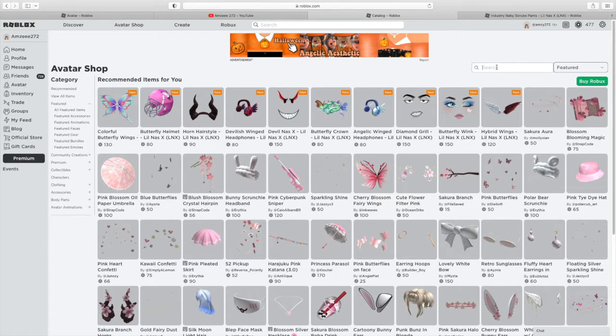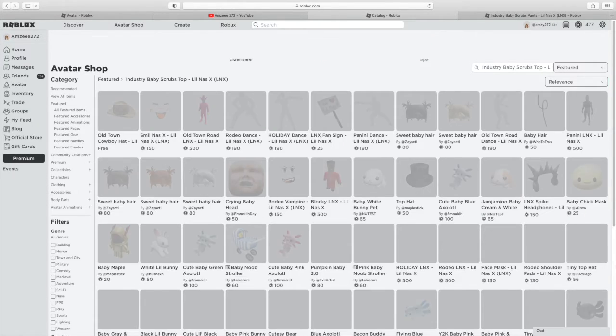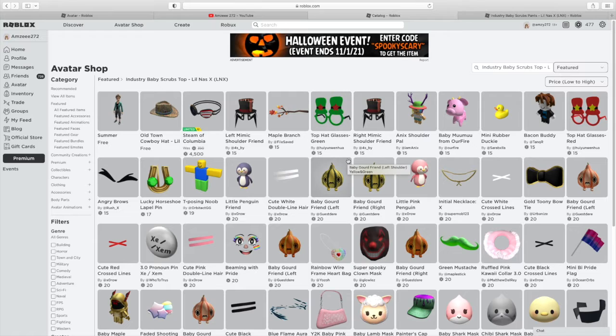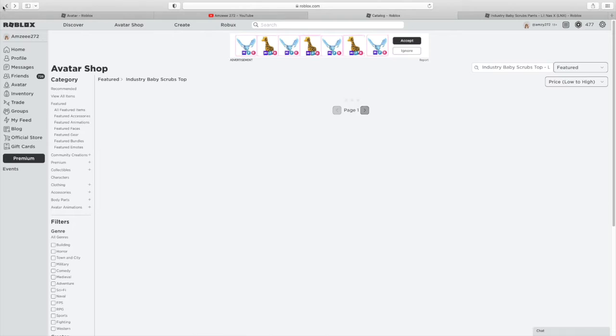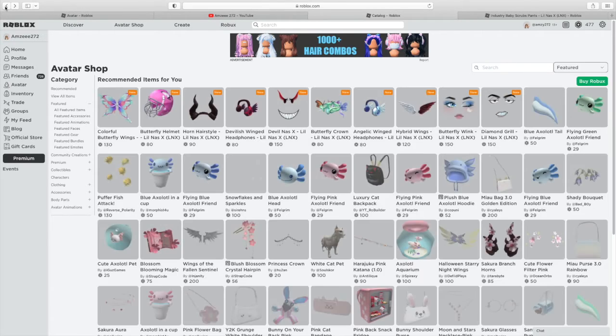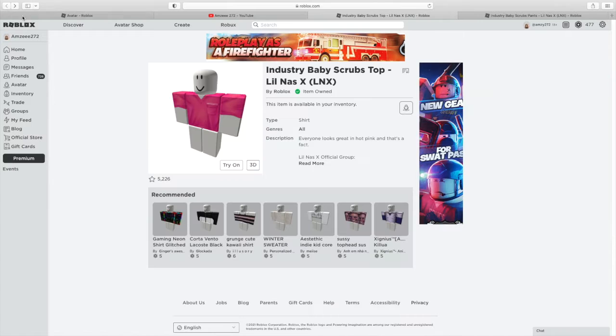If I go over to search and paste that in — it doesn't actually come up when you search for it, so I'm not too sure if that's because of how I typed it. I don't think you can find it by typing it in, so I'll be sure to leave those links in the description down below if you want to get these items for free.